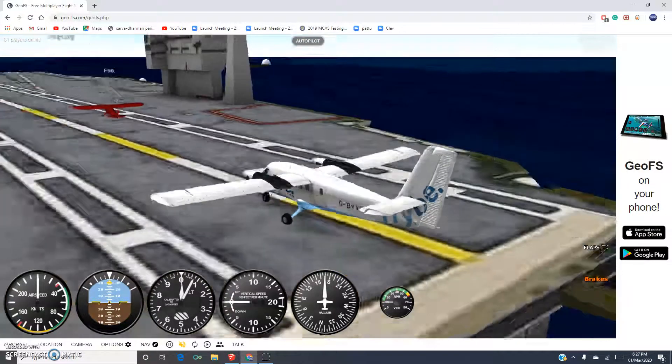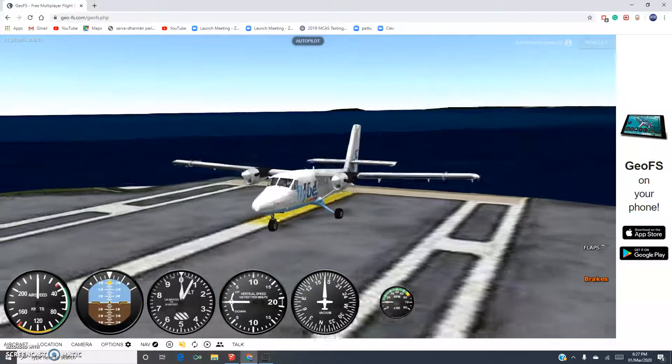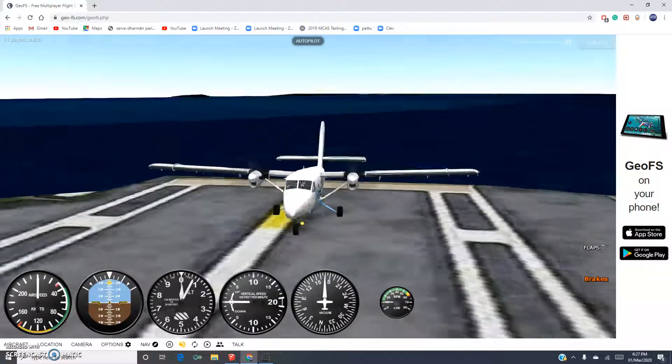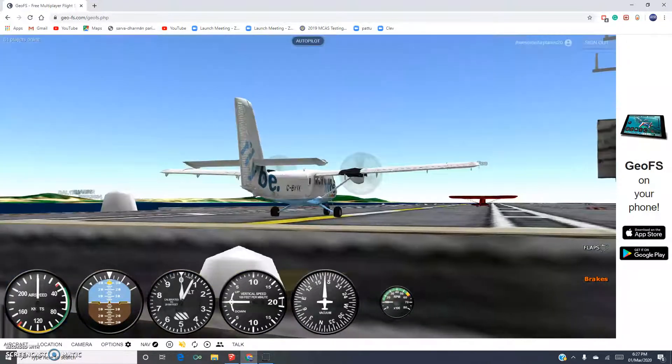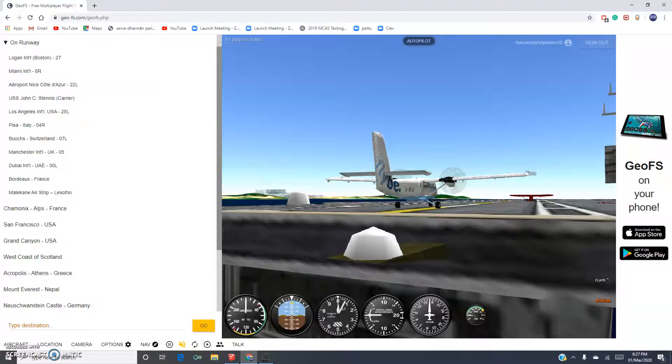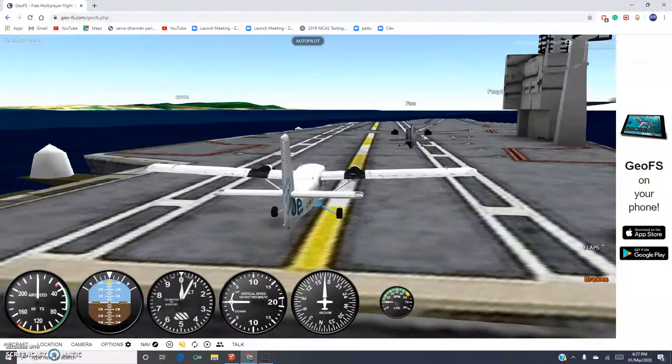In this video I am going to be showing the proper landing and takeoff procedure on the aircraft carrier USS John C. Stennis, the aircraft carrier in GeoFS. So I am going to be showing you what I think is the proper takeoff procedure and landing procedure at this airport.